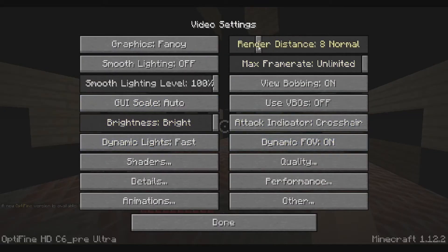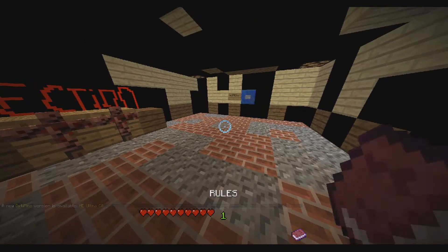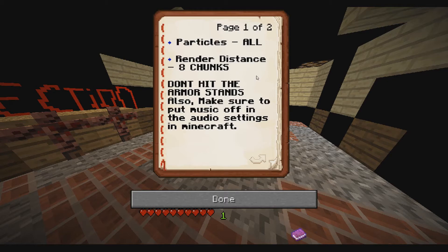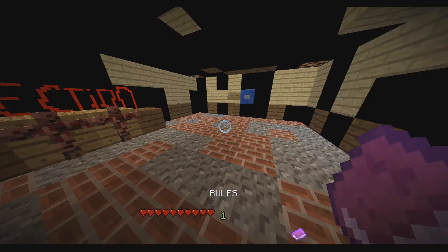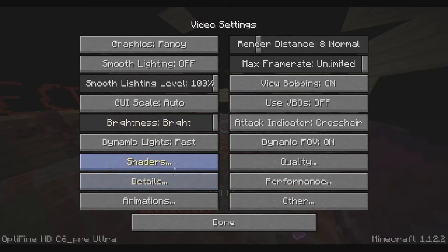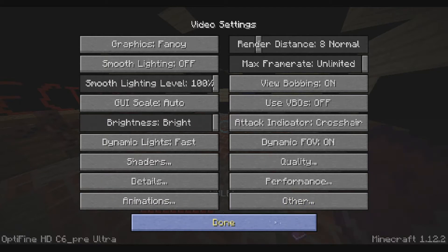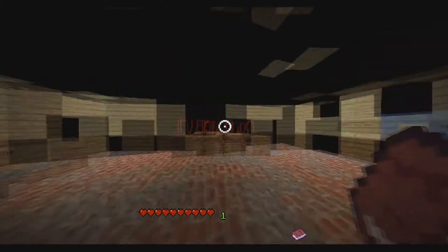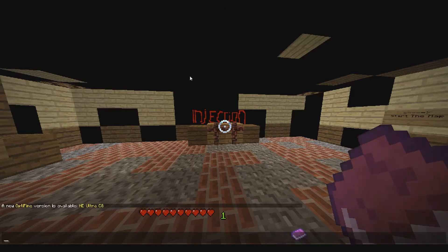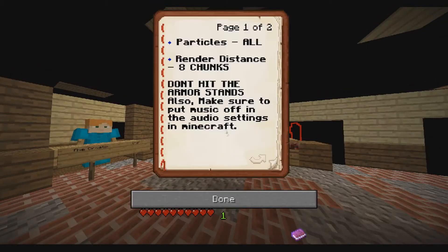Let me turn my render distance to normal. Rules, let's read that. Particles all, render distance eight chunks. Okay, that's at eight. Particles. Well, I'm Batman. Okay. Anything else? Let's make sure to put music off in audio settings, so let's make sure that's off. Cool. Enjoy.